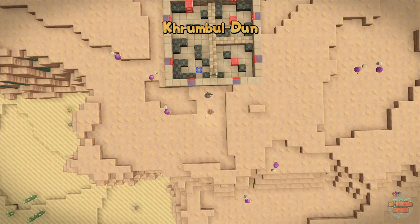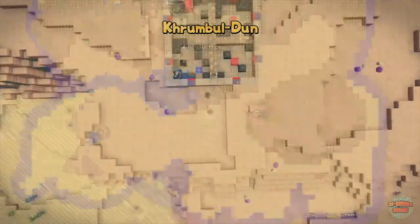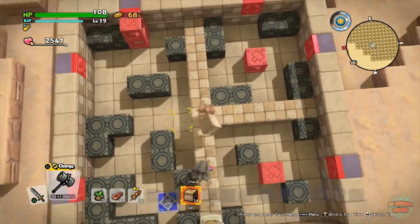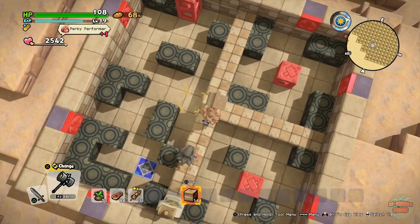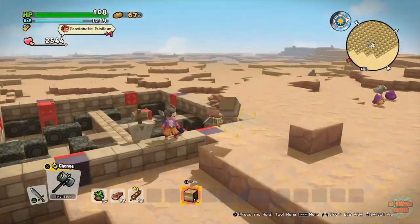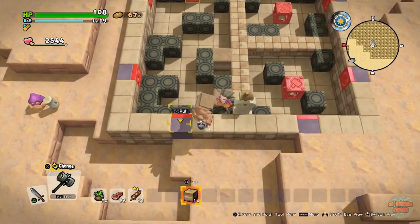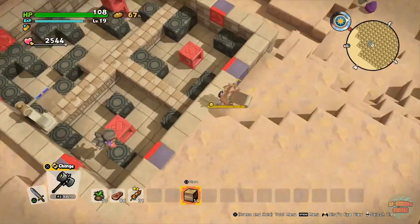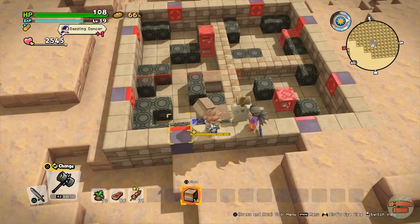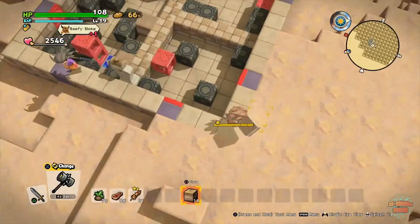This puzzle is located on the edge of the mountain near the dock and oasis. You can try the proper way but I found it easier to block it up here. Pull this one to the left, then pull the far-right one over, then come back, pull it down, pull it over again, pull it down, and then pull it to the right.